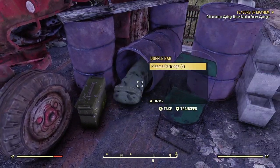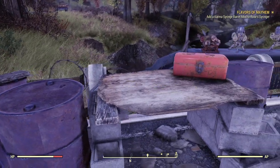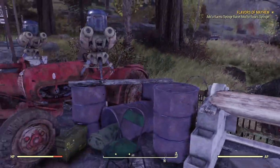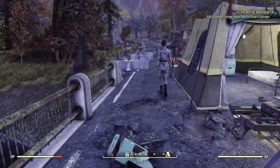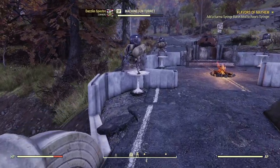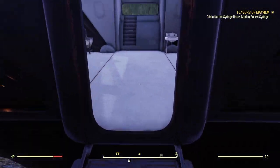There are also some containers up here that contain free resources in the section of the bridge that was already barricaded. These are all relatively minor but a nice little bonus when you're very early in the game. As we pass the commander here, you can also put different outfits on your companions — here I've got her in a Brotherhood uniform to match my character.